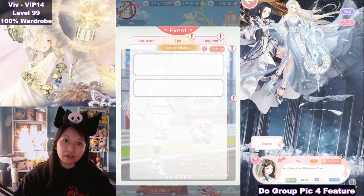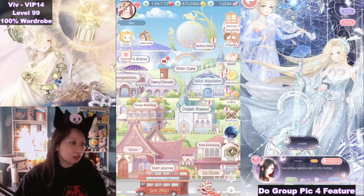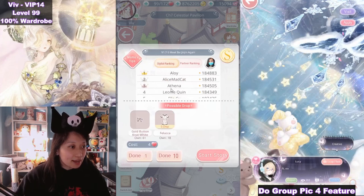How does this event work? It is a Maryland quiz format. First, you do maiden or princess stages to get feather pens, and then you use those feather pens to answer quiz questions to get the suits 100% free. I recommend doing maiden stages because maiden stages only cost 4 stamina, while princess stages cost 6 stamina, so it's more worth it to do maiden stages.